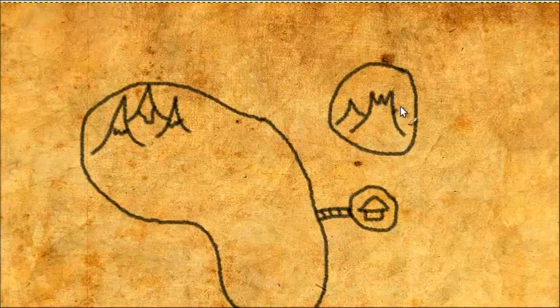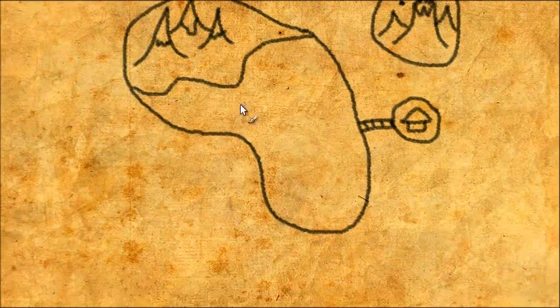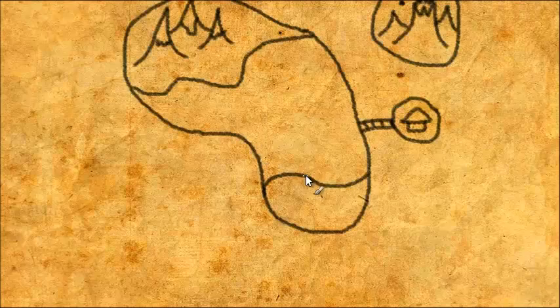On the top right you'd have a volcano island — it would be made of netherrack and soul sand, so it would be really mysterious. I decided not to put little doors because I'd just make the dungeons as I go on.